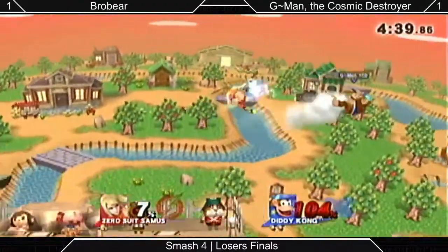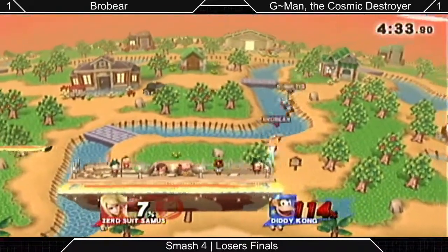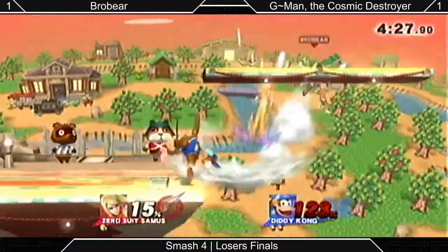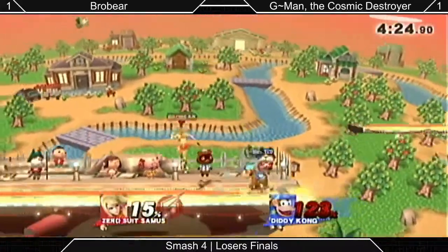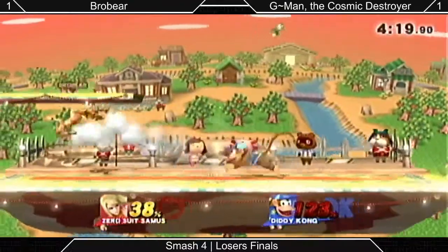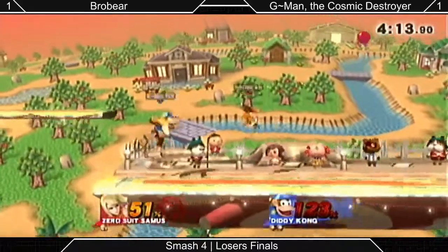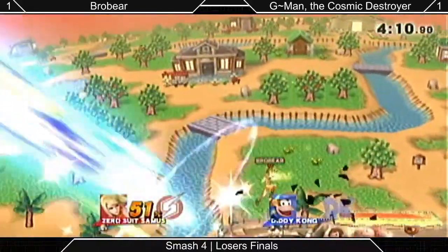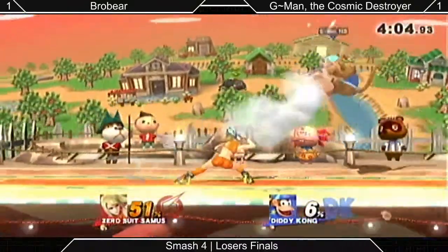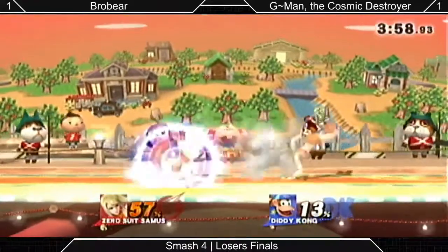Despite being so tall, no punish on the down smash — must have not realized it connected until too late. He didn't die from it anyways. BroBear should maybe take some tips from Nairo — a well-known player who gets crazy punishes. Often he gets a down B spike or otherwise a kill from the down B off of a down smash. G-Man doesn't have a banana in hand right now. He seems to be going for that a lot more than I normally see, which is honestly pretty smart.